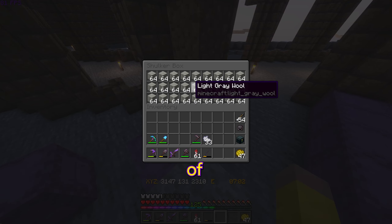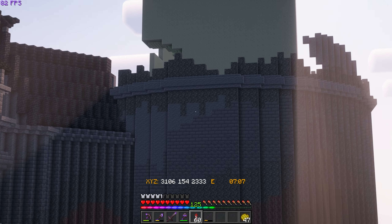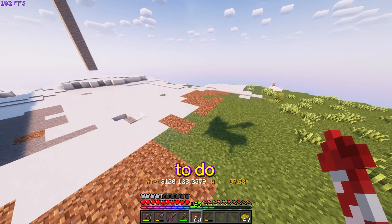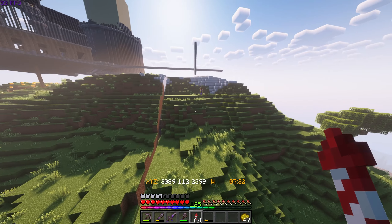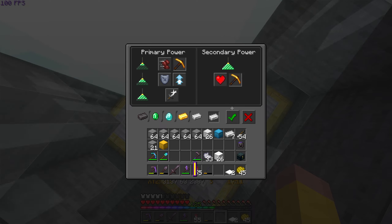Now that we have a whole bunch of light gray wool, I am on to getting more andesite, because as you can see, that's one of the lighter blocks we use in this build. I was mining it from back home, but honestly, I need to do some terraforming here and essentially get rid of this whole mountain. So I figured, why not mine it away and get some andesite in the process? I suppose it's time to get to digging.